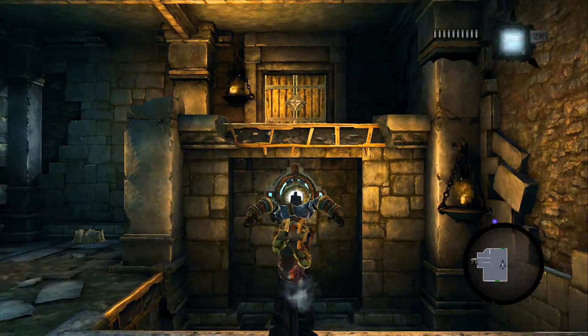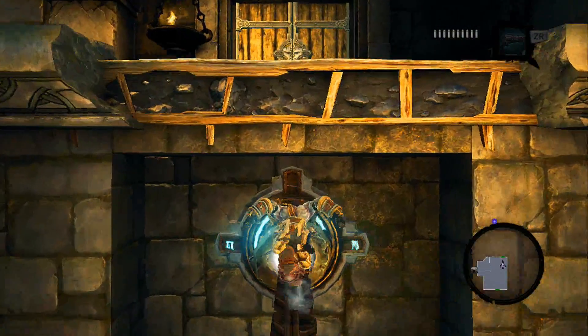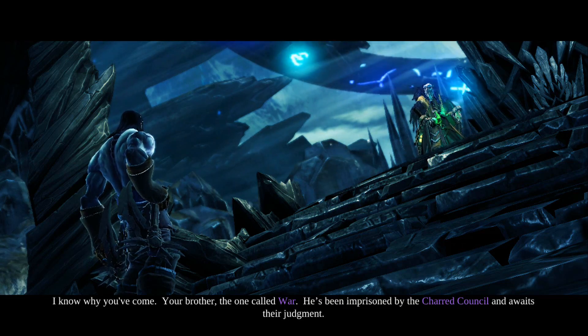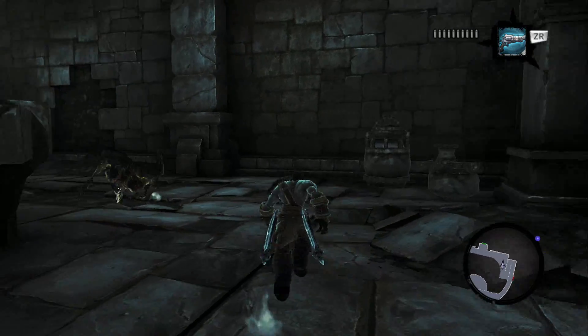In the game, you play as Death, one of the Horsemen of the Apocalypse. After fighting a guy named Crowfather, he gets sent to another world, and that's where your adventure really starts.